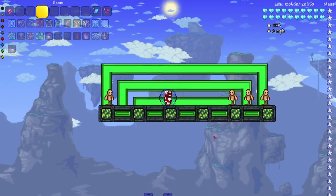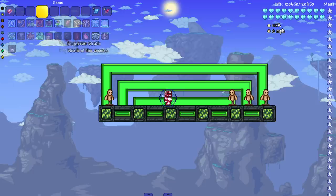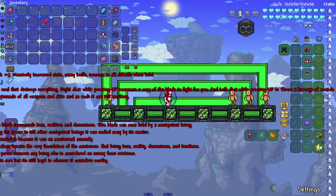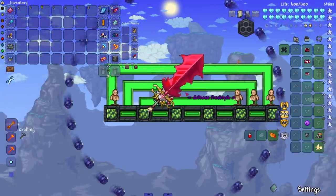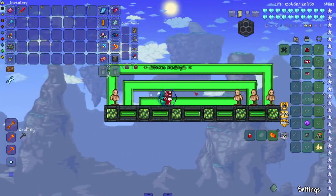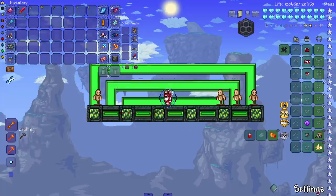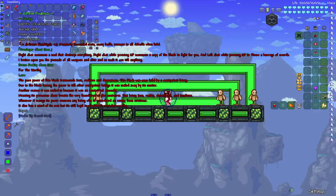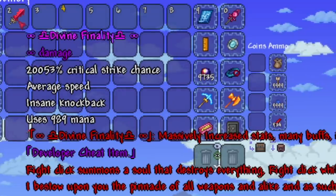Hey everyone, welcome back to another tutorial video. Today we are checking out this weapon - I can't even read the name of it. I think it's called like divine something... oh my god, it's called Divine Finality. As you can see, let me shrink the UI - there we go. Wow, that's a lot of reading. So it has infinite damage, that's what you like to see.